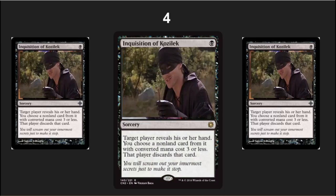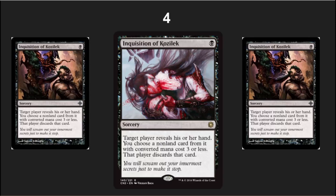Number 4 is Inquisition of Kozilek — they rare-shifted it up, which I'm not surprised at. It is more popular and in many cases more powerful than Thoughtseize, especially when Modern is full of super aggressive decks where your life matters a lot and everybody's playing one, two, and three-drops. Now is a very reasonable time to pick them up — they're pre-ordering at about ten dollars and this could easily be a twenty dollar card long term.